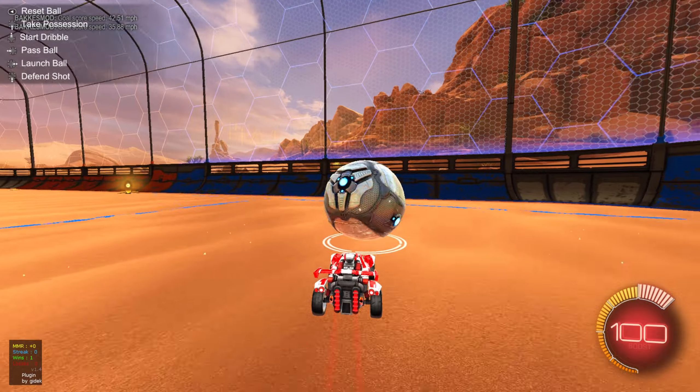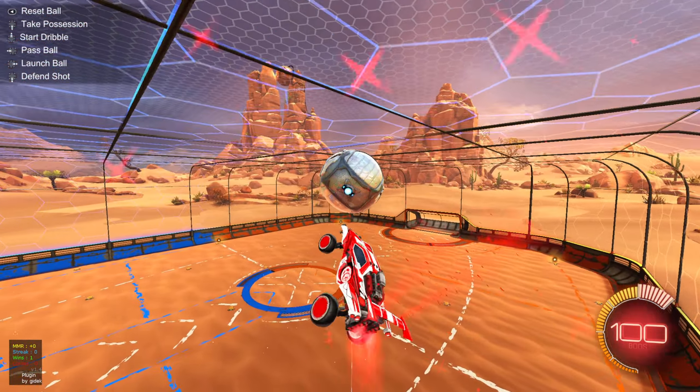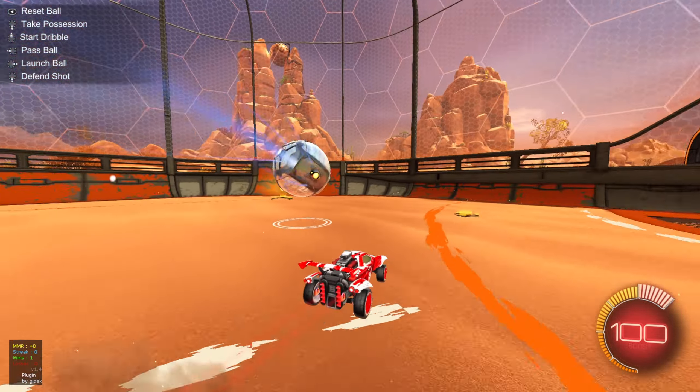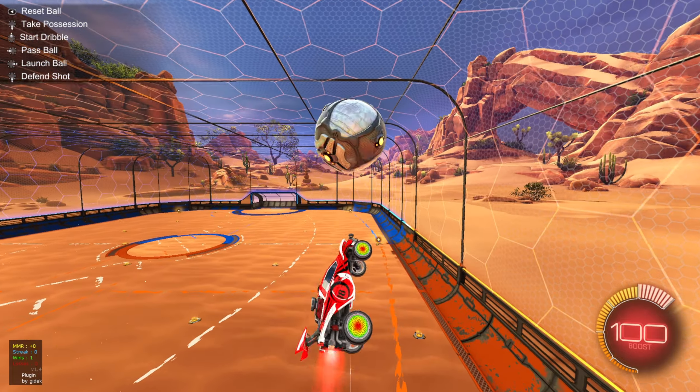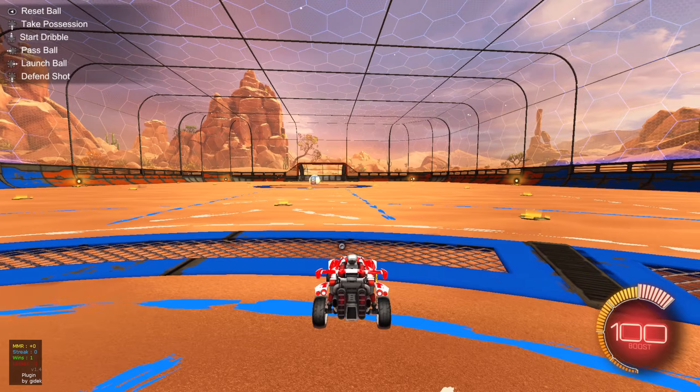After that, make sure your ball is level — it kind of looks like this — and then you can just dodge and do whatever you want. This will help you hit it over your opponents if they try to defend it. This will work in a roll game too.